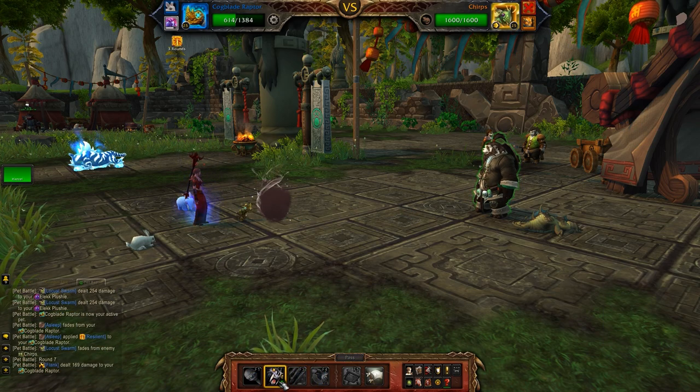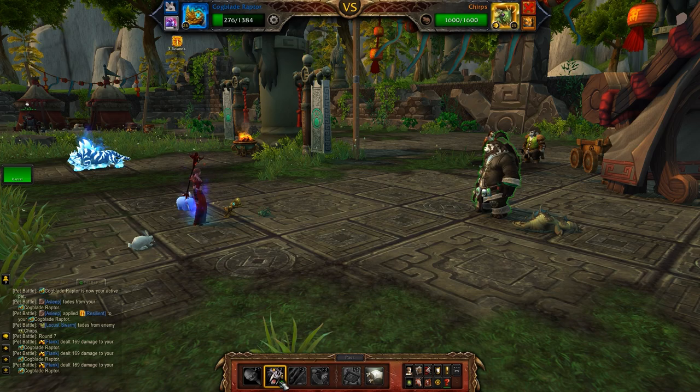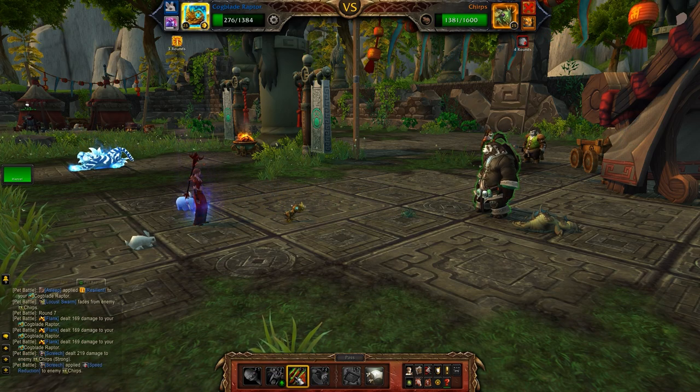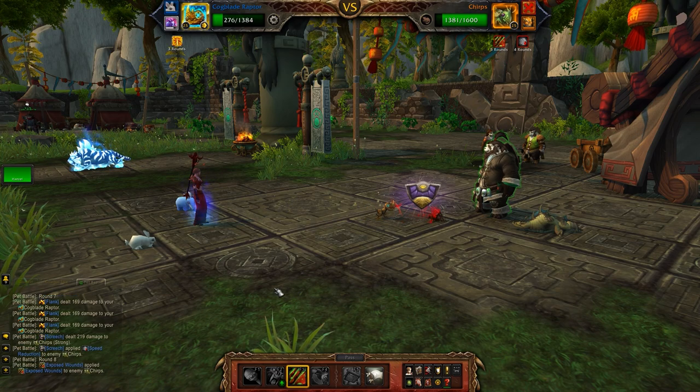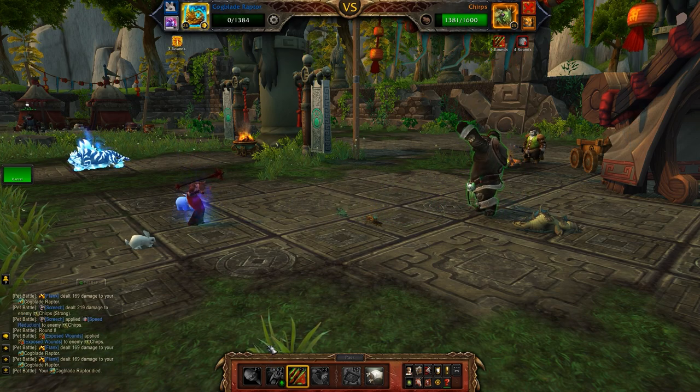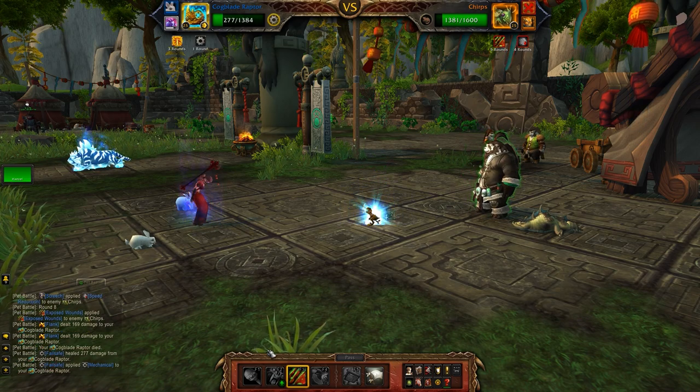Cogblade Raptor against Chirps: I'm going to use Screech which is going to give me a Speed Advantage and do some strong damage against him, and then I'm going to put up Exposed Wounds. That's pretty much my game with the Raptor against Chirps. You don't need to kill him all the way, but having Exposed Wounds is going to help you do a little bit of extra damage with Batter when we get to come back to life.